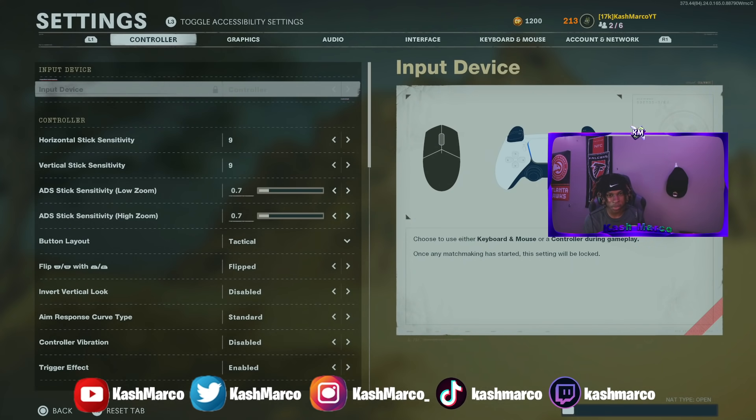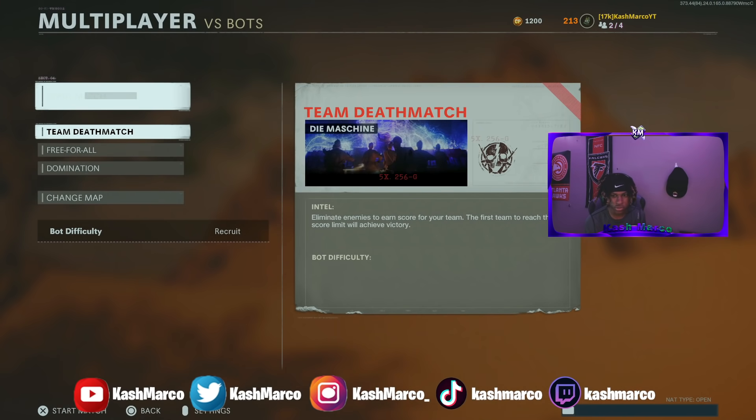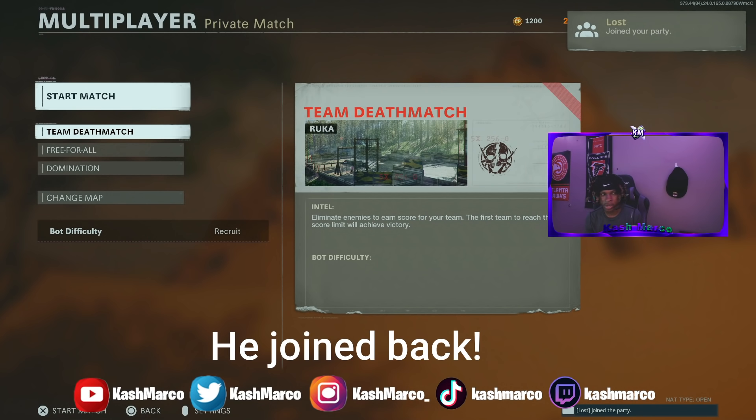Now tell your friend to bring the party and go to the main menu. You're going to be brought back to the previous screen — click options again and hover over input device. Tell your friend to go to the zombies menu. Once you're on the zombie screen, tell your friend to start a private outbreak match. Once your friend starts that match and is loading in — where they're walking on screen — tell your friend to back out and join you as fast as possible.